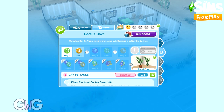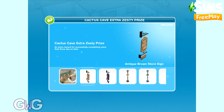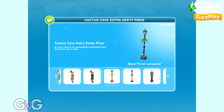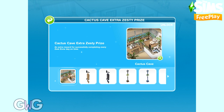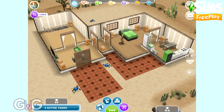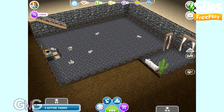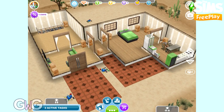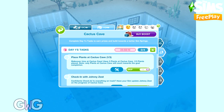If you manage to complete the whole Cactus Cave event in the time limit, you will unlock the grand prize, which are the elephant ear pots. If you manage to complete days five through ten within 24 hours each, you will unlock the extra zesty prizes — an added bonus if you complete every day from day five onwards on time. It's a bit odd that the house template is in the zesty prizes this time; it was in the grand prize on the previous Sandy Suburbs event. You start with a one-story house with a basement.